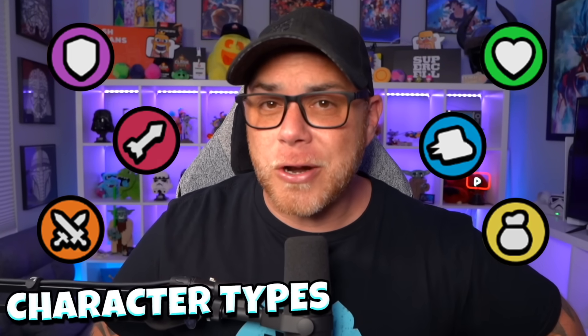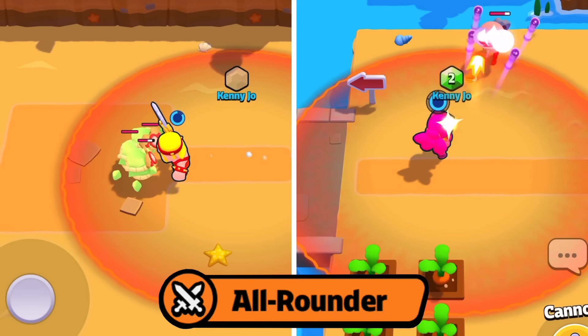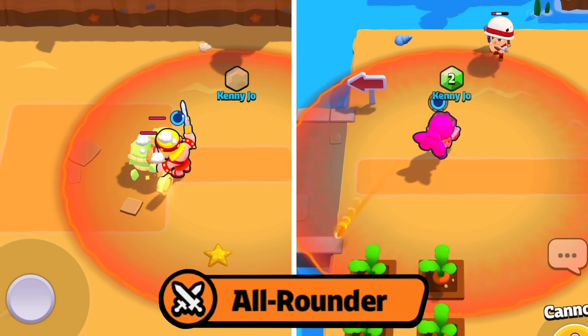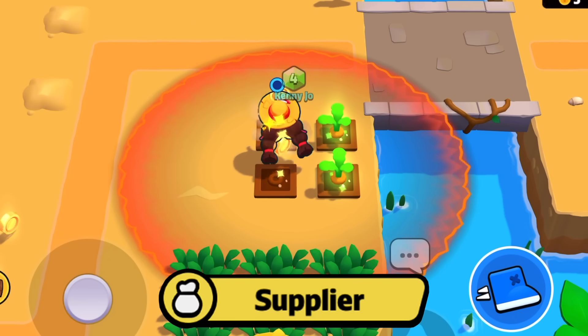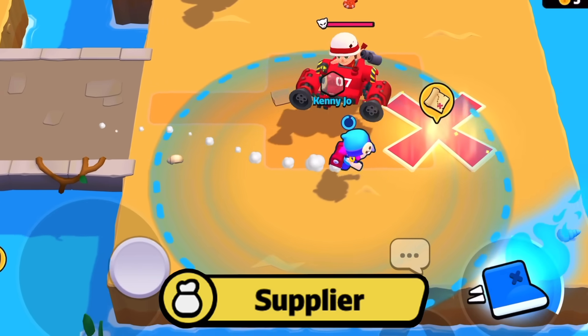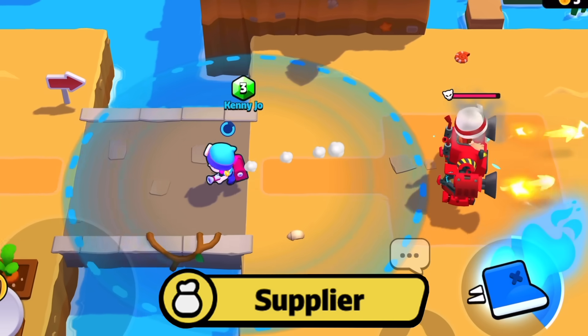There are currently six different character types that you can add to your squad. All-rounders like Barbarian and Shelly serve as both great attackers and defenders. Suppliers like Goblin, Greg, Mavis, Traitor, and Penny can help you claim gold and gems faster to build your squad or claim the number one spot in a match.